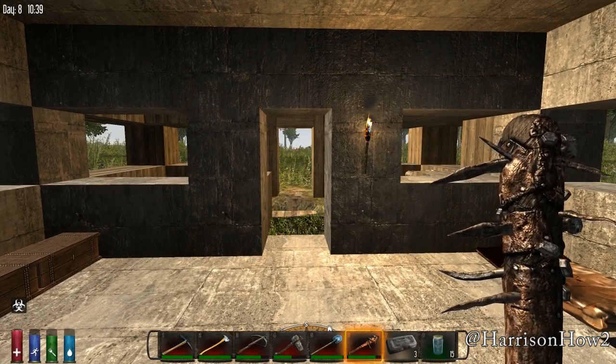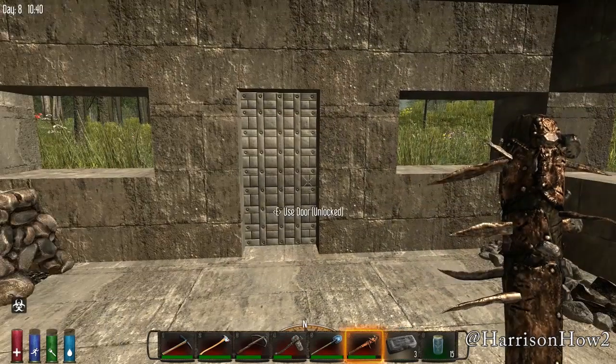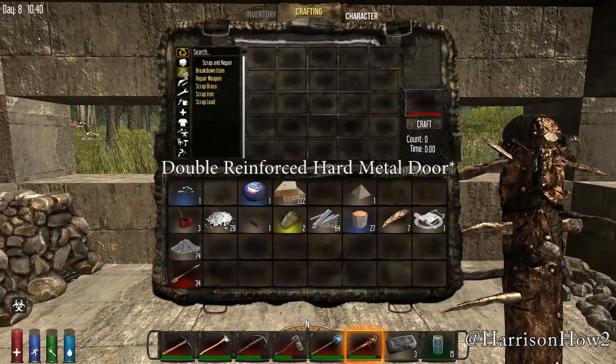Welcome to 7 Days to Die. It's another Harrison How-To. Today we're going to do a reinforced metal door.